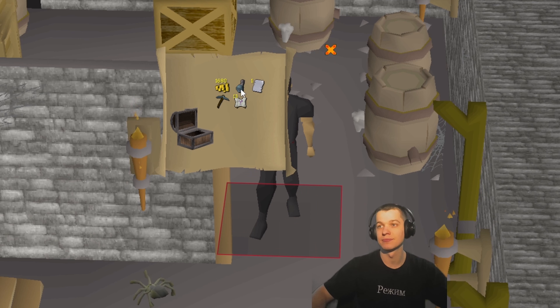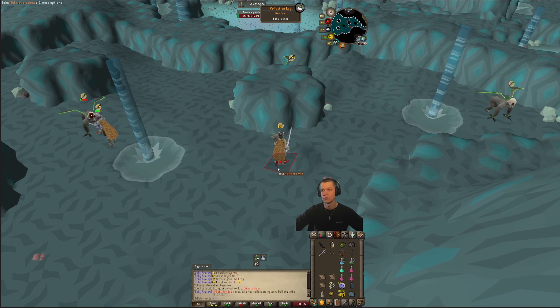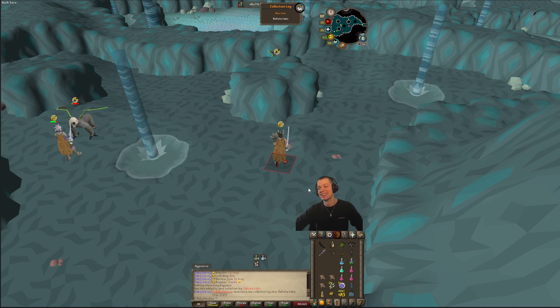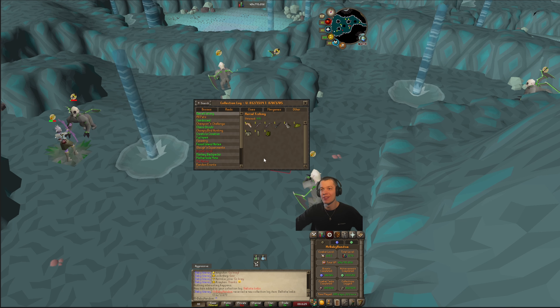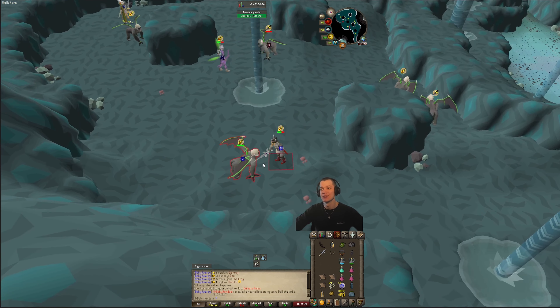Hard casket, nothing off the log. Ballista limbs — I didn't even realize we picked them up too quick. New item off the collection log. That puts us at 3 out of 6 now, I think. I'm on the close experiments. Three more to go.